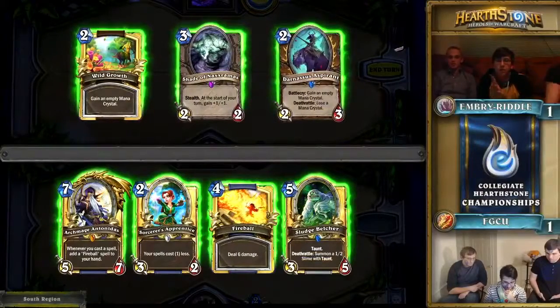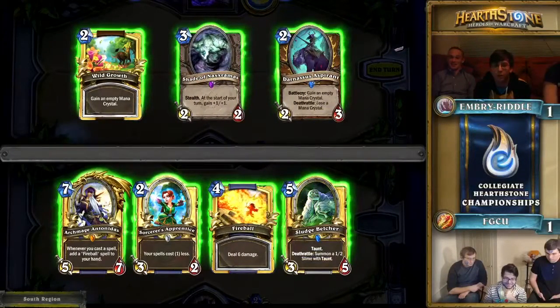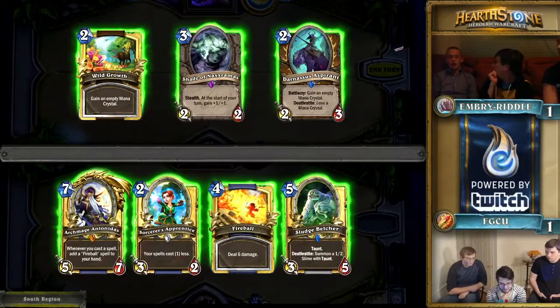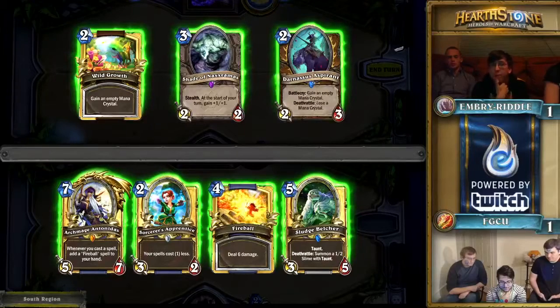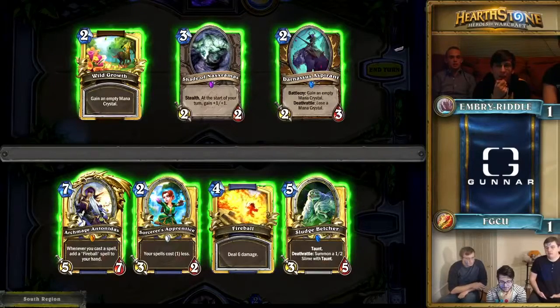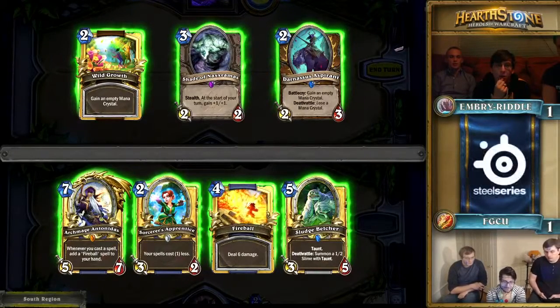We're jumping into game number three here, Embry Riddle versus Florida Gulf Coast University — it's tied up one-to-one. We're moving to Druid versus Mage. This is one of those tricky opening hands for Druid where you have Darnassus Aspirant and Wild Growth, so you can accelerate past your three-mana mark, but you also have Shadenaxe Rammus in your hand. How do you mulligan this hand and why?